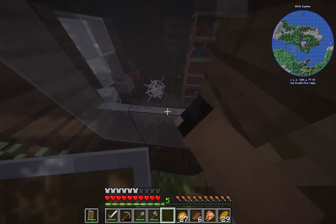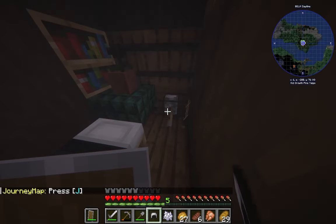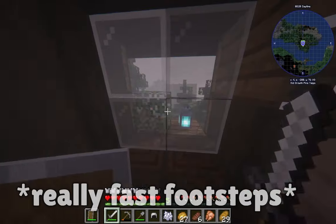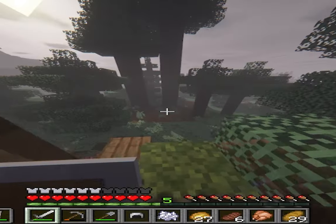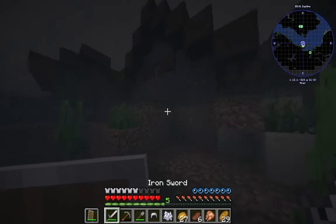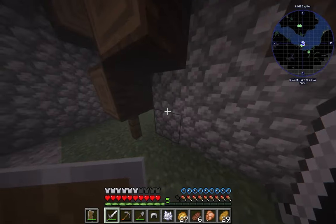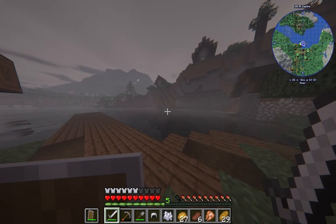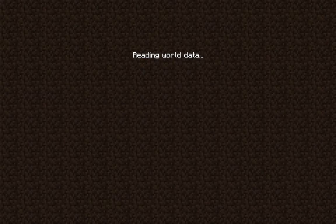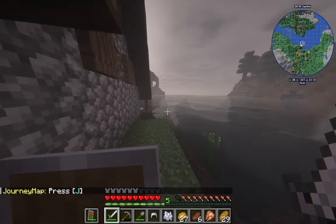After breaking into the second floor, I find a lever hidden behind an armor stand. I flick it and proceed to hear something alarming. While I'm swimming back, I hear another sound — and then my game crashes. This happens a lot. So how about we just never go back there?